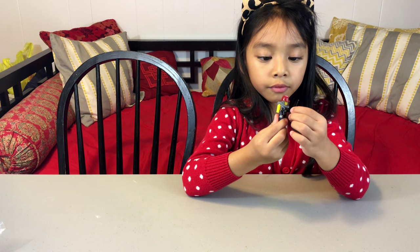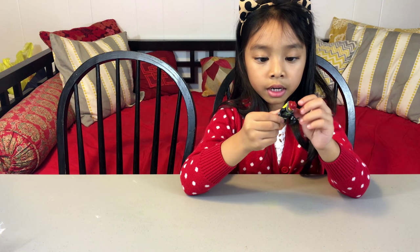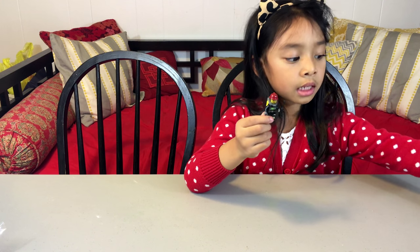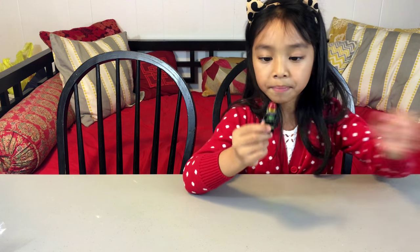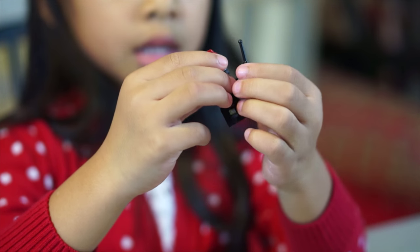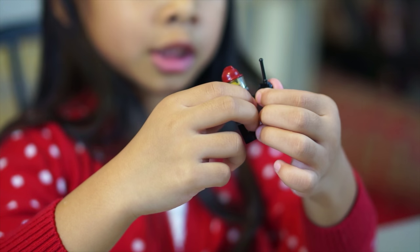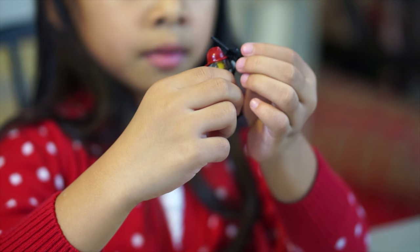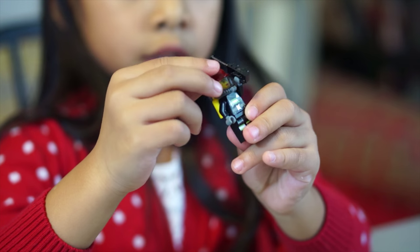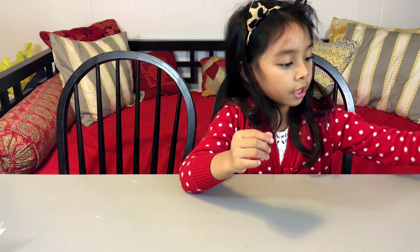Here is another firefighter. This one is a girl firefighter. The back is just the same as the other firefighter and she has the same oxygen. But instead of a fire extinguisher, she has a walkie talkie so she can talk to her fire friend.